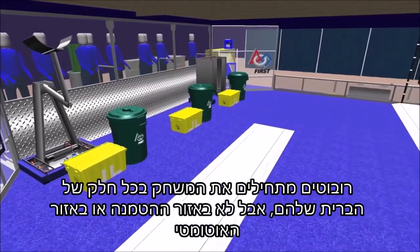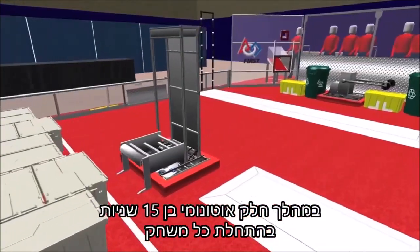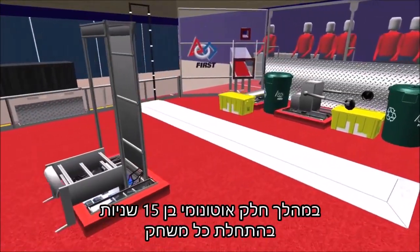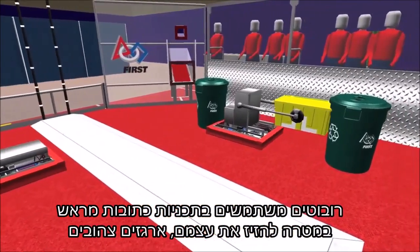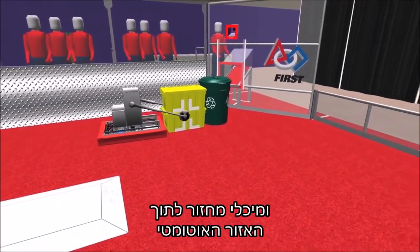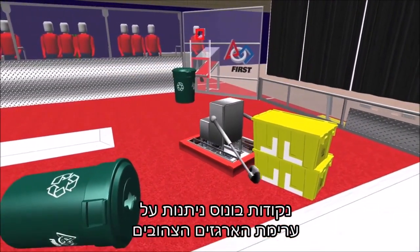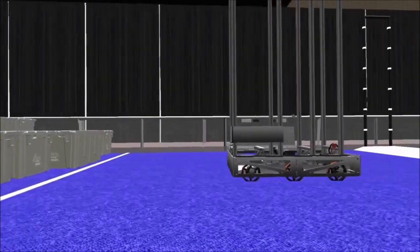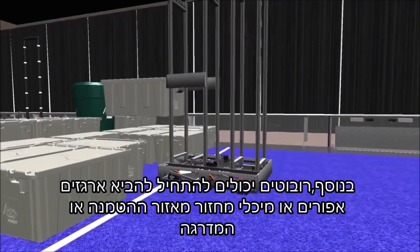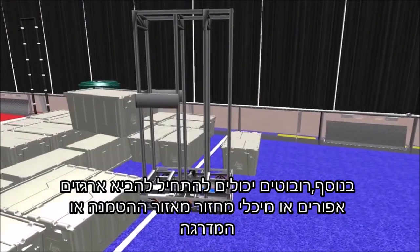Robots start anywhere on their side of the field, but not in the landfill zone or auto zone. During the 15-second autonomous period at the start of each match, robots use pre-programmed instructions to try to move themselves, yellow totes, and recycling containers into the auto zone. Bonus points are awarded for stacking the yellow totes. Additionally, robots may begin acquiring gray totes and recycling containers from the landfill or the step.